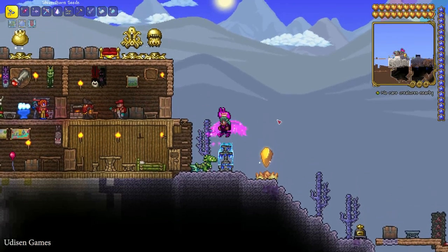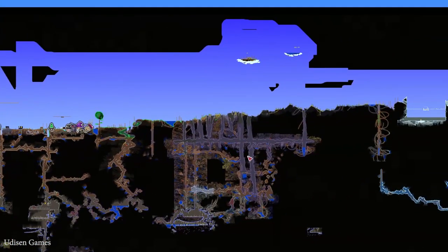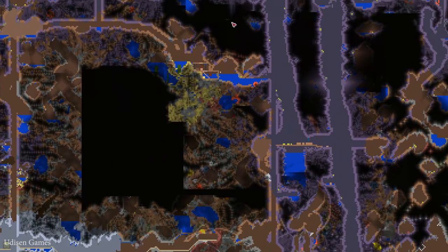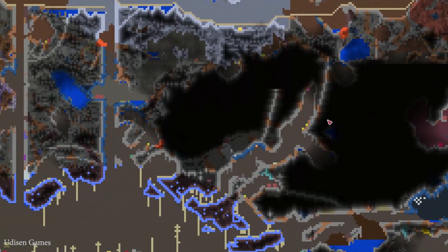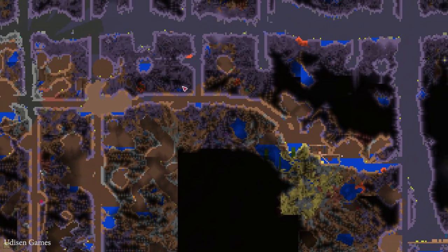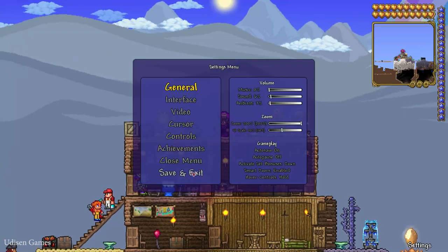Number 1: for Band of Star Power, open your map and try to find the corrupted biome, especially the underground system. Here, try to find a Shadow Orb. If you don't already have a corrupted biome or Shadow Orb in your world, not a big deal — you can always create a new world.